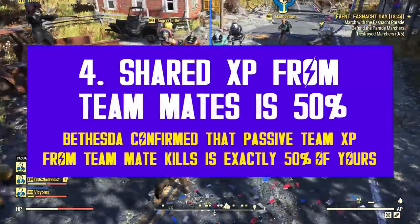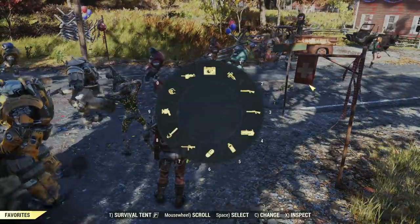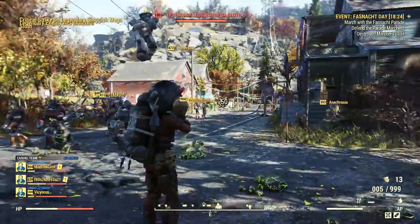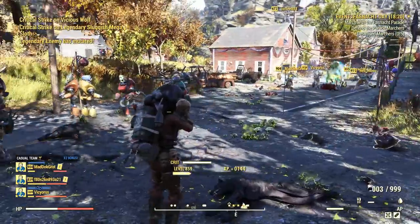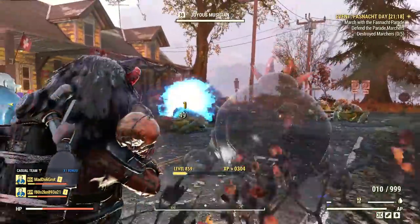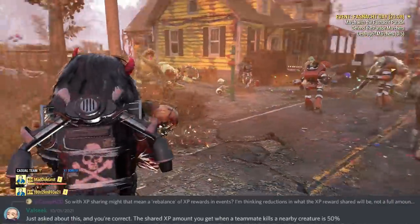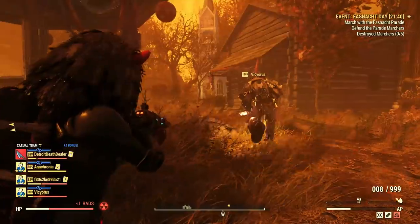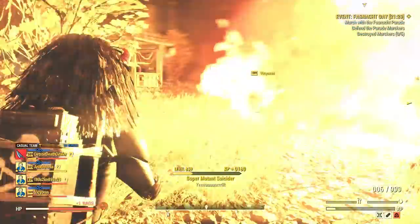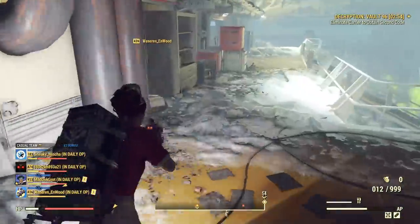Experience gain is about to change drastically with update 32 in a very positive way. When you are part of a team, you will receive passive experience from teammate kills as long as you are in close range. Power leveling will now become a thing in Fallout 76 — passive players can just tag along, join your journeys, and don't even need any gear or to hit anything; they will still receive huge chunks of experience just for being close by. Community manager Volsi confirmed it's exactly 50% of the total experience. So if you get 300 XP for killing an enemy, your teammate who didn't hit it will receive 150 XP passively — it's a pretty good deal and another incentive to play as part of a team.